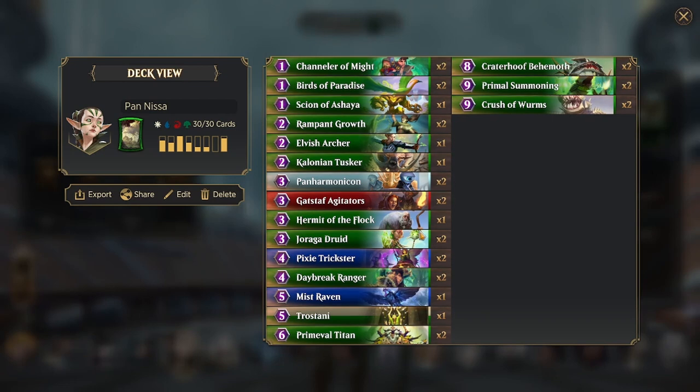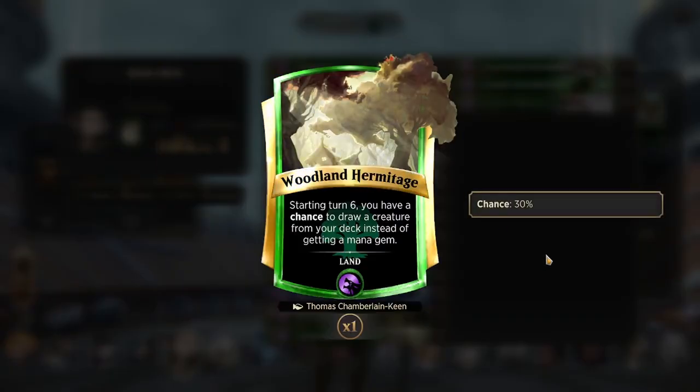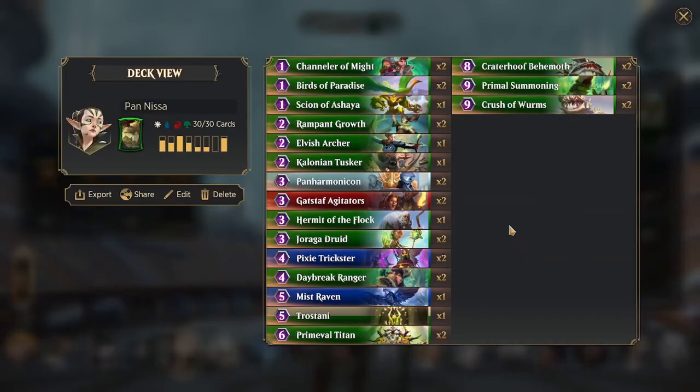So it's pretty close to its standard list. It is a bit ambitious, and it doesn't run Love Waves or Day of Judgment — a lot of its removal is more or less just single clear. We are running the land Woodland Hermitage, though a lot of the time in the aggressive meta you end up switching it to Sacred Sanctum for the ability to heal and get the meta gem.